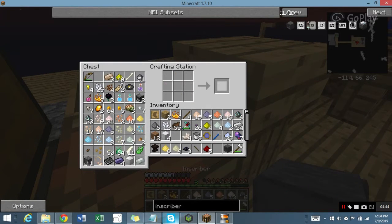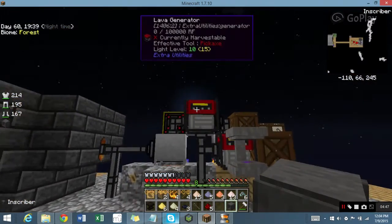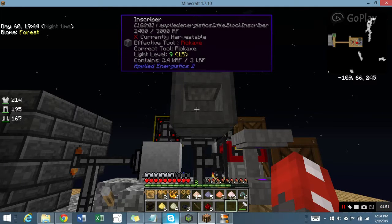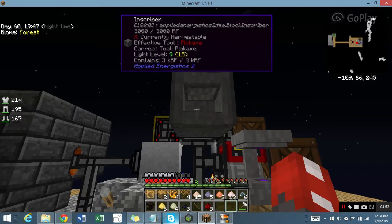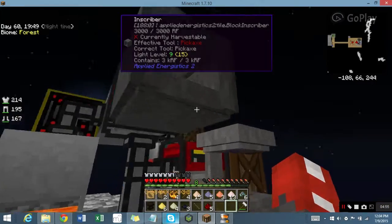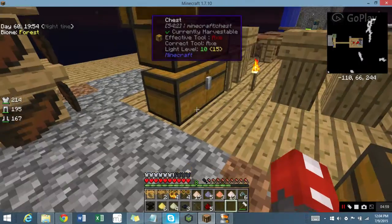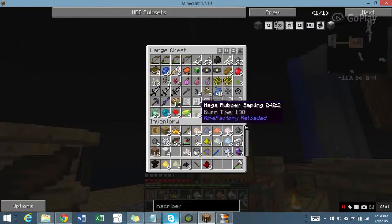And we finally have an Inscriber, which requires power as well. I'll place it there. Done. So, I have all the Inscriber Presses already.